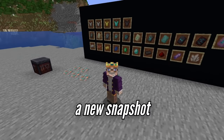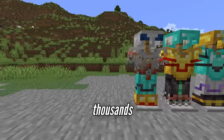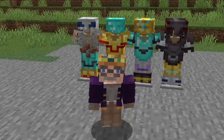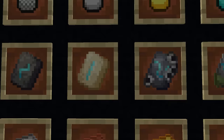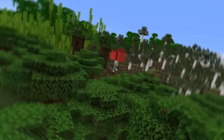A few days ago a new snapshot for 1.20 was put out and it completely overhauled the smithing table, adding thousands of combinations of customizable armor. This feature is awesome. Basically, you take any armor type and combine it with a pattern and a gem or ingot to add a trim. There are 11 different patterns found in the different structures in the game, and 10 different colors based on various minerals. Not only does this add more uses for stuff like amethyst and copper, but it encourages exploration in a really great way.